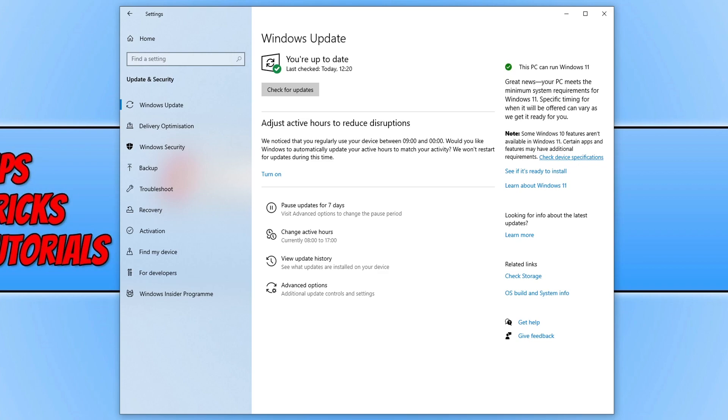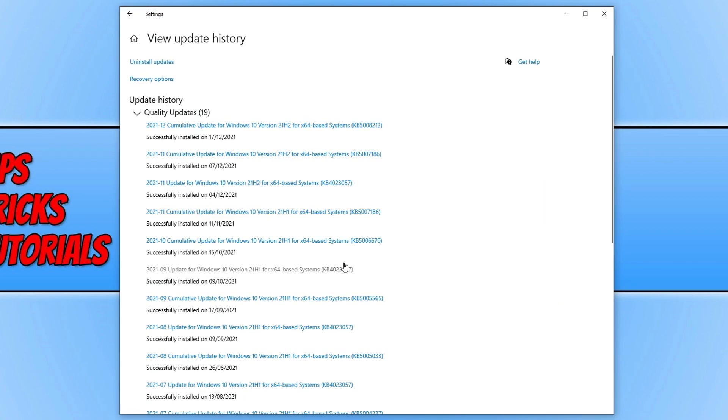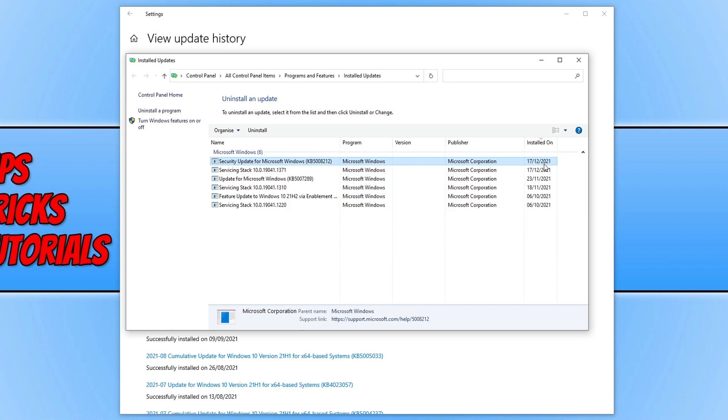To check this, click on View Update History and you will see the latest update that you have installed. As you can see, the last update I installed was on the 17th of the 12th of 2021. To remove it, click on Uninstall Updates, select the update, and click Uninstall. Once uninstalled, launch CSGO and see if you still have the same issue.